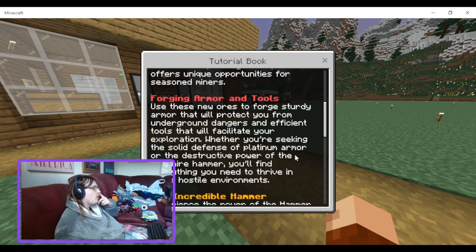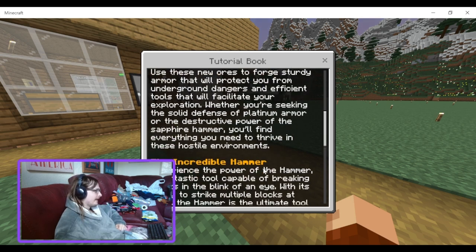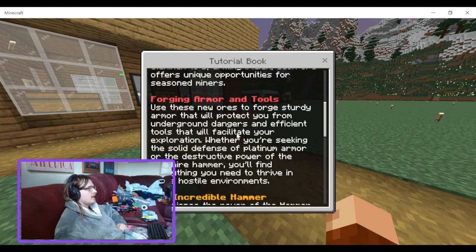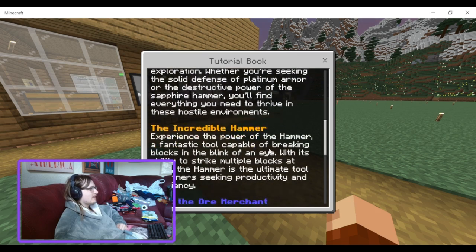Fun fact: platinum is the most holy metal of all. So if you make an add-on with demons or whatever and add platinum, you could have platinum weapons that do extra damage to them. The incredible hammer — experience the power of the hammer, a fantastic tool capable of breaking blocks in the blink of an eye. With its ability to strike multiple blocks at once, the hammer is the ultimate tool for miners seeking productivity and efficiency.